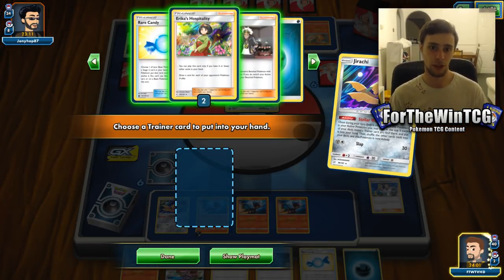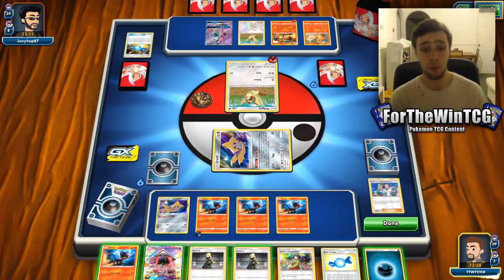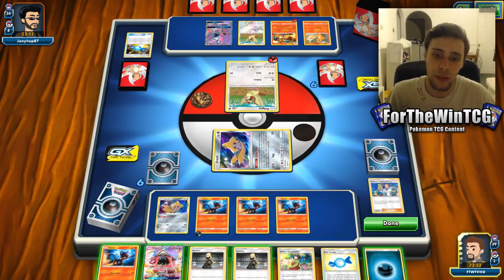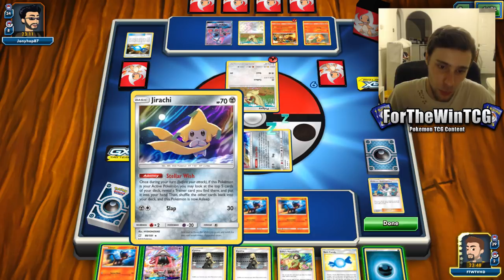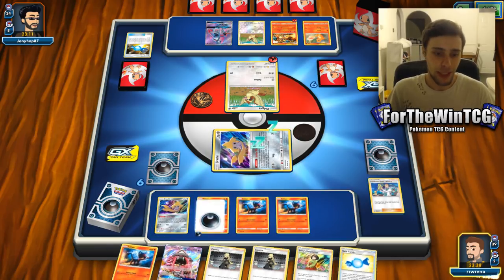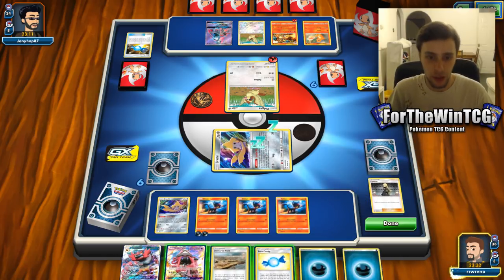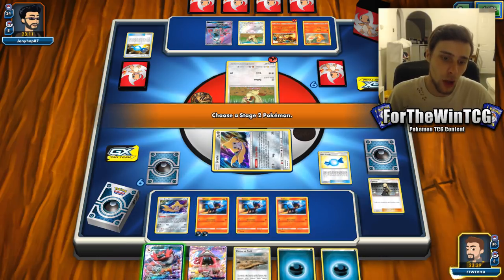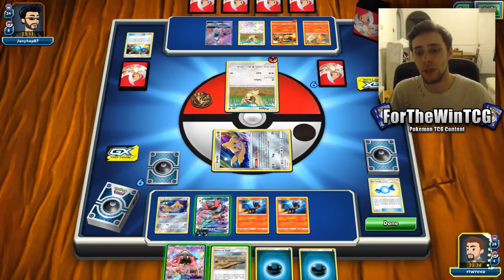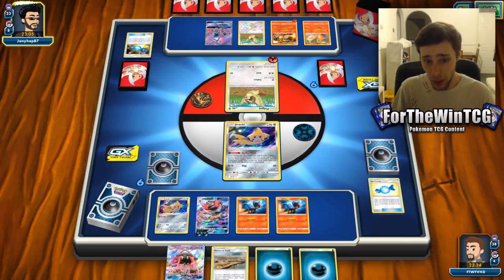No Pokemon, unfortunately. So we are just going to have to Cynthia, which means getting rid of our Rare Candy. We can thin our hand down but it means benching the Litten. Should we do it anyway? I want to play Erica's Hospitality because that's a really good odd of getting our Incineroars out. Or should we play the safe game and go for a Cynthia? I think we play the safe game and go for a Cynthia - at least we're not filling our bench. We are going to evolve here and just hope they haven't got some crazy Guzma play for a KO. We have a Lele for Guzma next turn, so that's good.